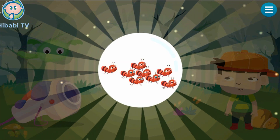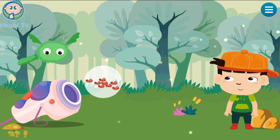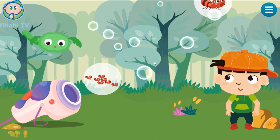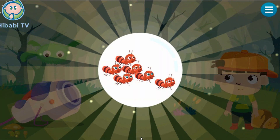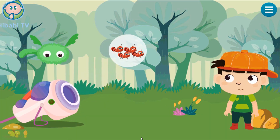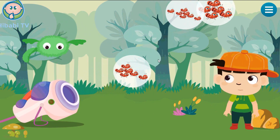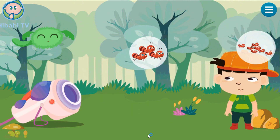Pop the bubble that is many. Many. Touch the bubble that shows six. Six. Pop the bubble that is five. Five. Touch the bubble that shows seven. Seven.